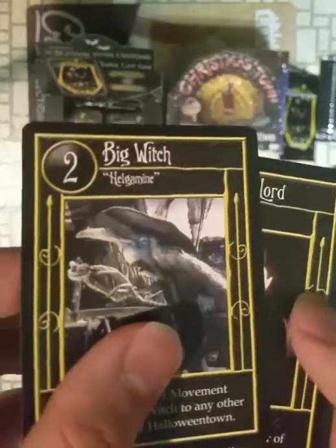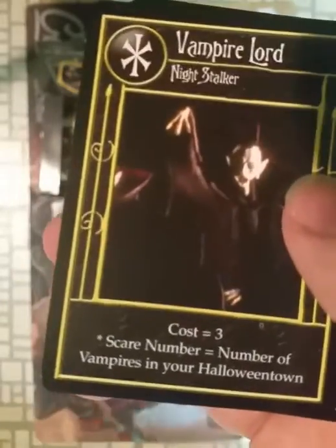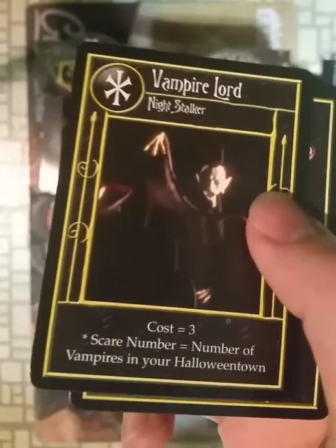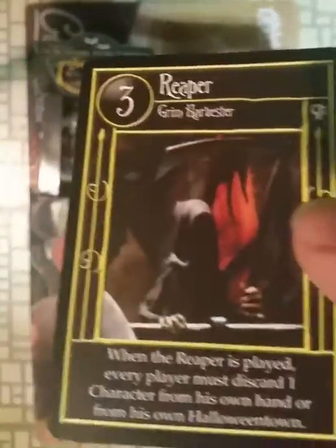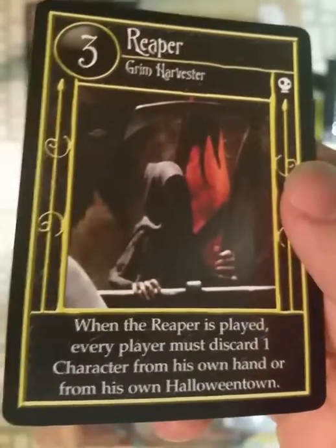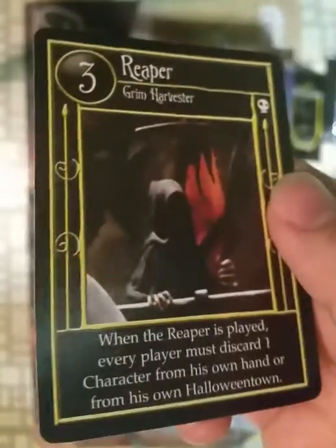I think this starts the uncommons — starting to get an idea which ones are which. Big Witch. Vampire Lord. Now I don't like the vampires because they all do the same thing. Three of them are uncommon and one of them is rare, and they all do the same thing. Town Hall — look at Jack, awesome. The rare is the Reaper. Don't fear the Reaper — he had no lines in the movie. They pretty much had to crop the screen to get this shot of him. Barely see him. But he's cool — he's a Reaper.